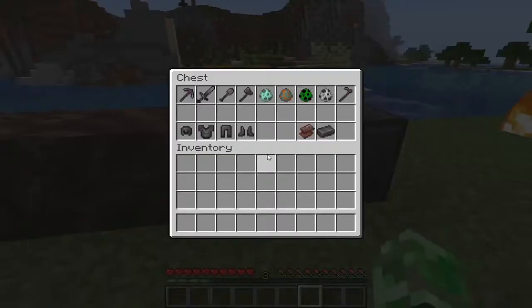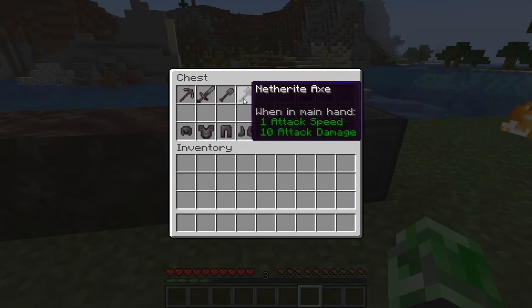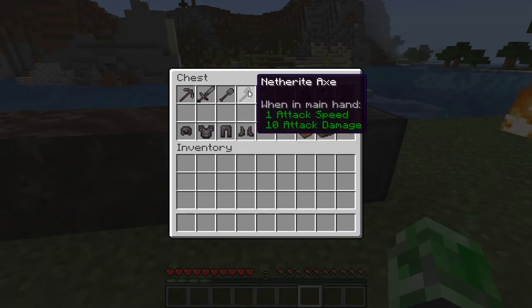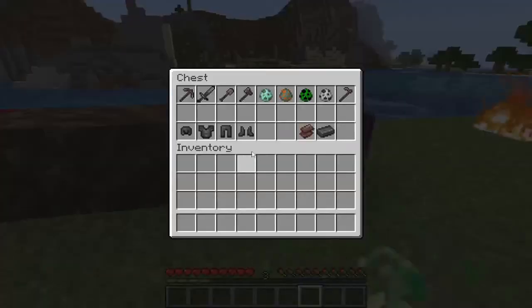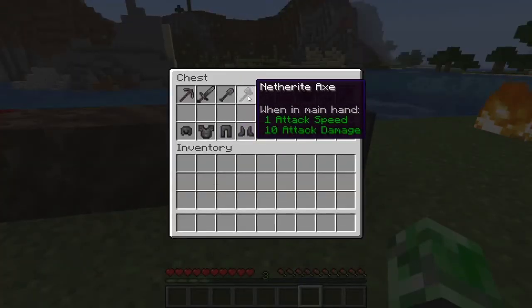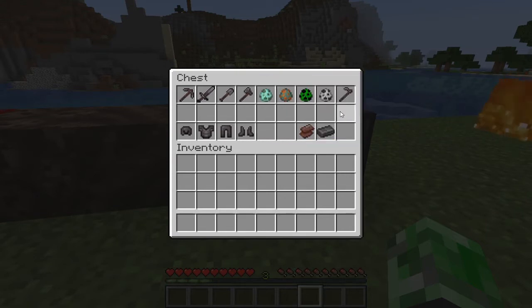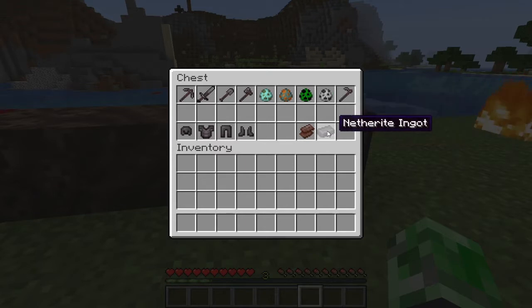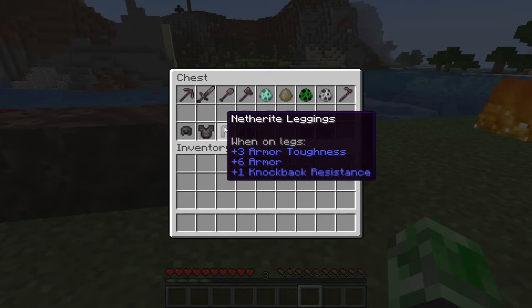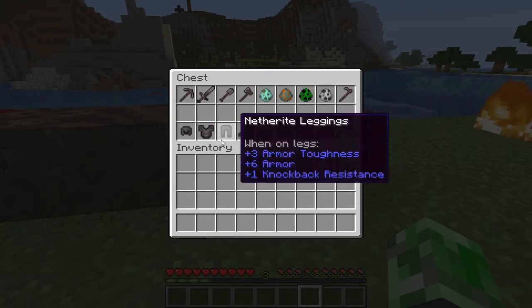This is netherite — there is new armor and I'm going to be testing it out later. We have a netherite pickaxe, netherite sword, shovel, and netherite axe, which is a little bit better than diamond. I think diamond does nine damage naturally, so it's like one better than diamond. We also have a netherite hoe. There's also a netherite ingot and netherite scrap — I'm not sure how you get it — and we have netherite armor that I'm going to be testing.